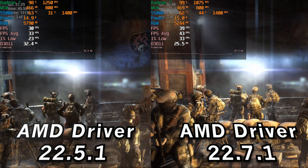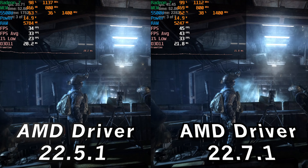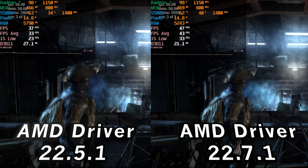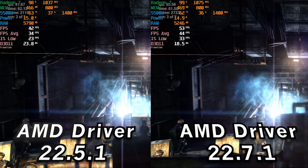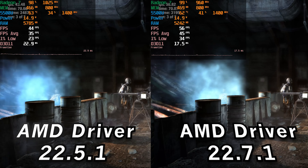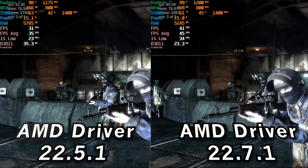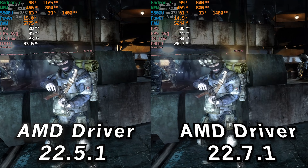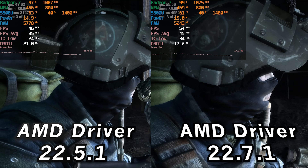We're starting off with Metro Last Light, a bit of an older game — not the Redux edition, just the original version running on DirectX 11. You can see there is a noticeable uplift at the stock 15-watt TDP. Both are running with the lowest in-game graphics settings at 1080p. There is a noticeable uplift in the 1% lows and averages — the 1% lows are now around 30, giving a playable experience, with averages in the mid-40s compared to 34 FPS average and 1% lows dropping into the low 20s with the old drivers. This is a pretty major improvement at the stock 15-watt TDP.